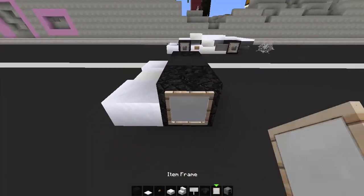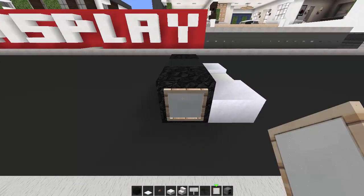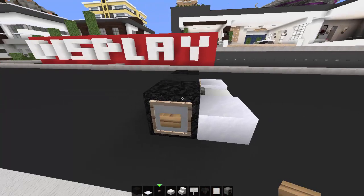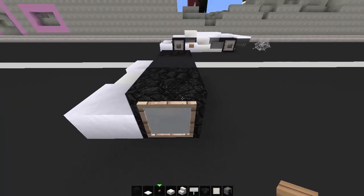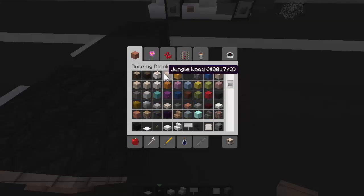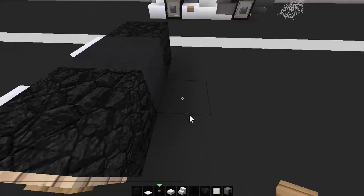With item frames, just pop them on the side like that. I'm gonna use buttons — wooden buttons, something different. I've never used wooden buttons before. Yeah, it looks good! Behind here, grab a black glass block and place it right at the back.